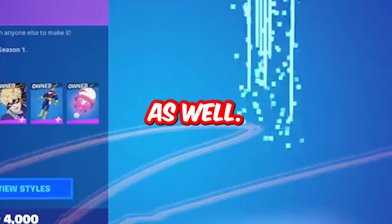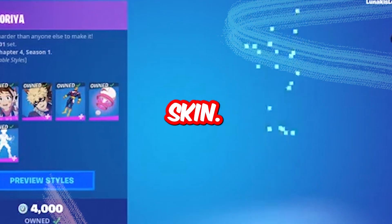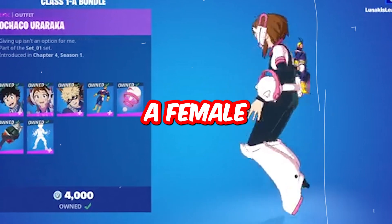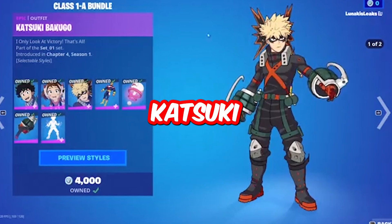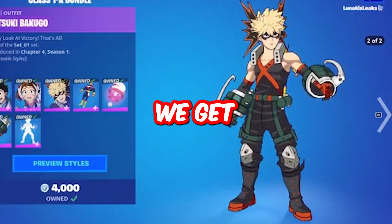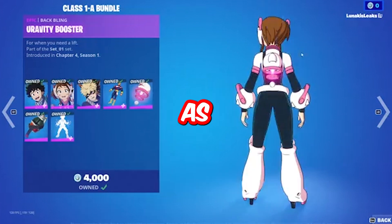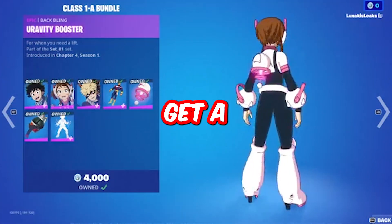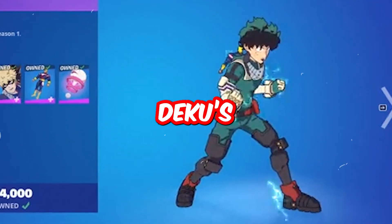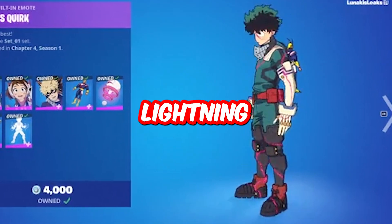You can get a bunch of other characters as well. Deku is the main character of the show — this is the Deku skin — and we also have an All Might figurine back bling. We're also getting a female skin: this is Katsuki Bakugo, whose superpower is explosion. All of these are available as a bundle for 4,000 V-Bucks, along with back blings and Deku's emote called Deku's Quirk, which is basically lightning coming out of his body.